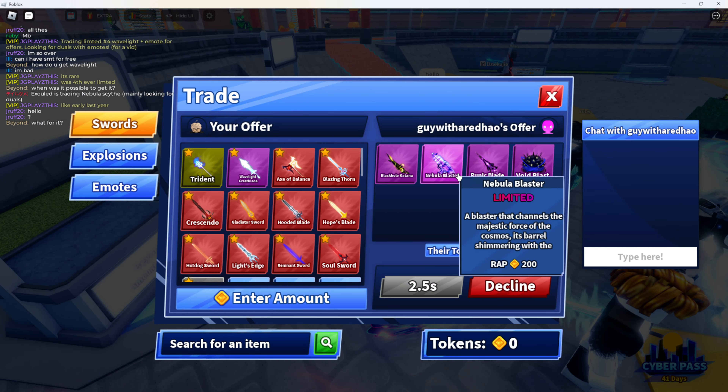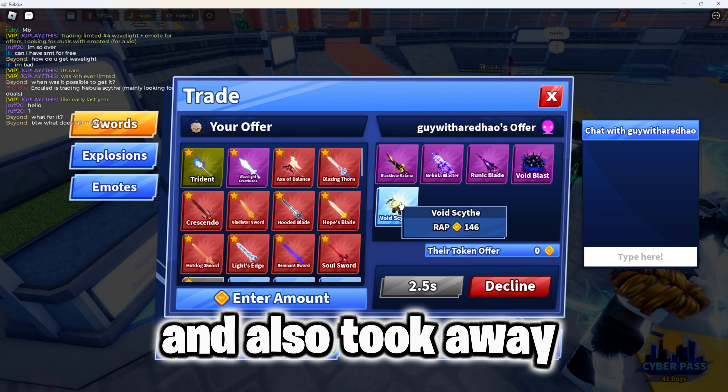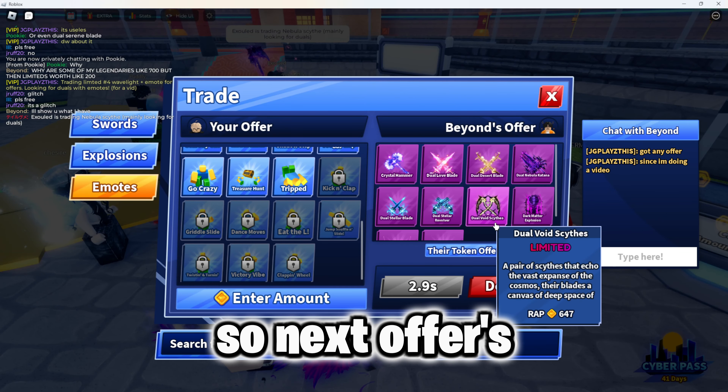Our next offer is black hole katana, nebula blaster, runic blade, and void blasting — he also took away something, a void scythe. This isn't really worth it since these aren't jewels, so I'd stay away from these kinds of trades.